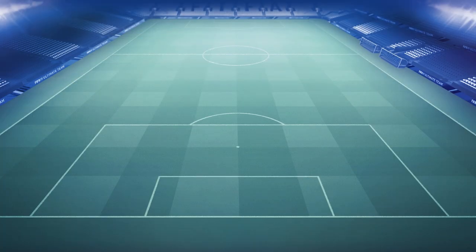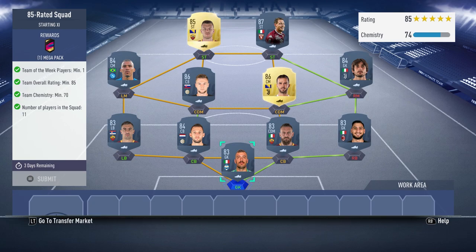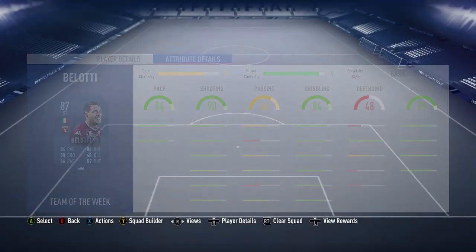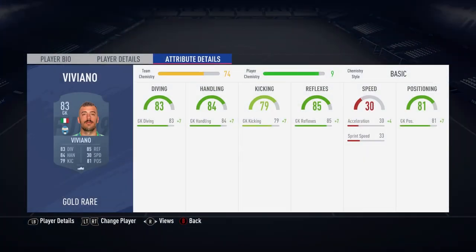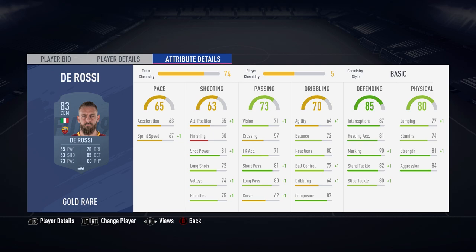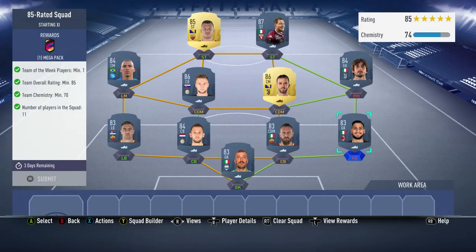On to the final squad — this is the expensive one. The 85 rated, coming in at about 100k. You get a 35k mega pack back, and one team of the week, 85 rated. Luckily the chem is quite low, which takes away a little bit of the expense. The team of the week is Belotti — he is on 9 chem so he is required for this one, though he's not too expensive, around 30 to 40k. The rest of the team you can pick up fairly cheap in comparison. I'll run through all the player names for this one. Straightforward, no issues with this squad.